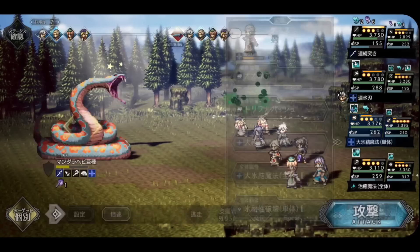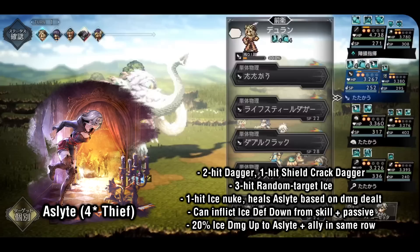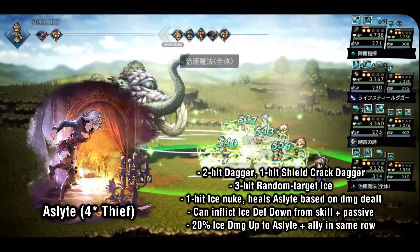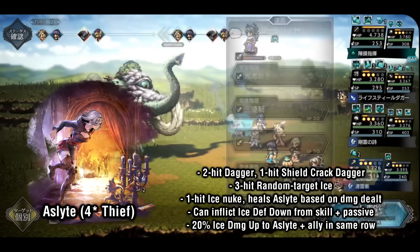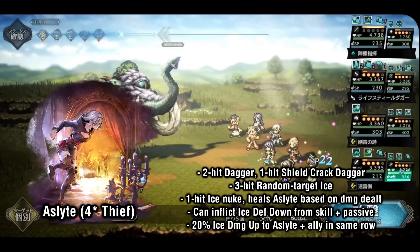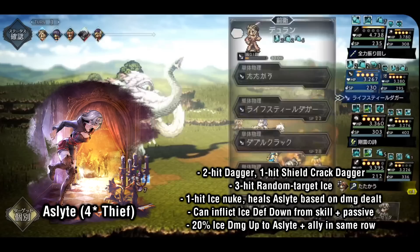Finally for the thieves, we have Azlight, who's actually just a scholar in disguise. For dagger options she has 2-hit dagger and 1-hit shield crack dagger, but her expertise is ice magic and debuffing enemy's ice defense, making her an excellent companion to Sophia. She has access to 3-hit random target ice, a 1-hit ice nuke that heals her for a percentage of damage dealt, and two ways to debuff the enemy's ice defense — a skill lowering it by 20%, and a passive that inflicts 15% ice defense down when she breaks an enemy. Since she's a thief with naturally high speed, it's extremely easy for her to initiate a break and set up Sophia to do massive ice damage afterwards.